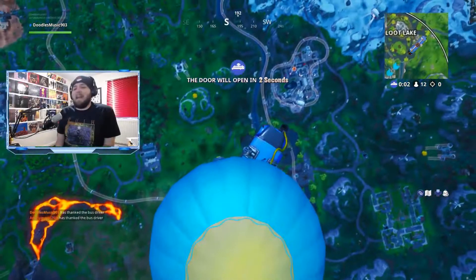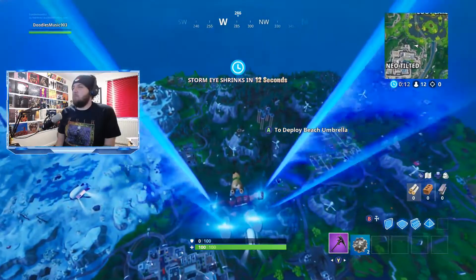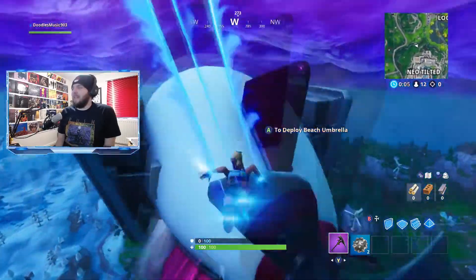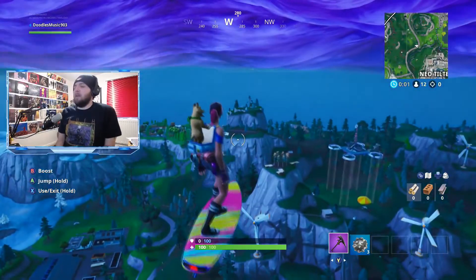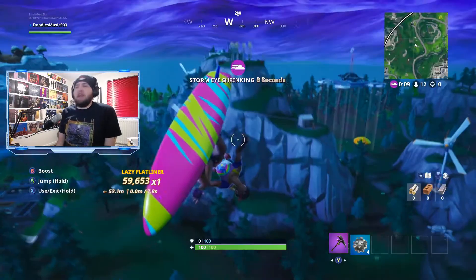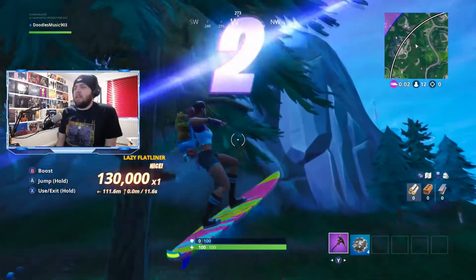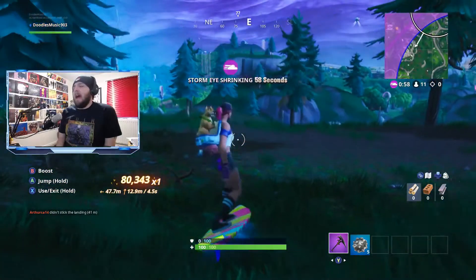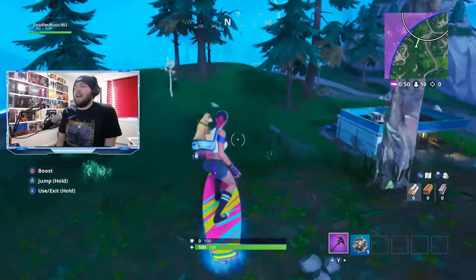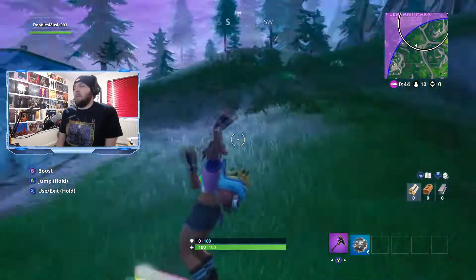Alright, here we go — it's time to play Storm Chaser. This is my first time playing the mode, super excited. I think it's pretty much you ride around on drift boards and you're trying to impulse everyone into the storm and kill them. It's kind of similar to another mode that was in the game before, but I think this one you can only get killed by the storm. I've got the Beach Bomber skin on, been waiting for this skin for two or three weeks since the 9.30 update leaked it. This is the one 14 Days of Summer skin I wanted — I love it, it looks so good with the drift board as well. Definitely one of my favorite skins in the game.